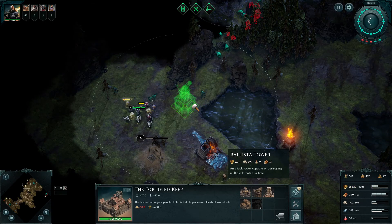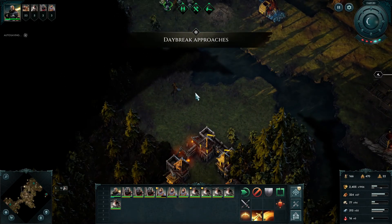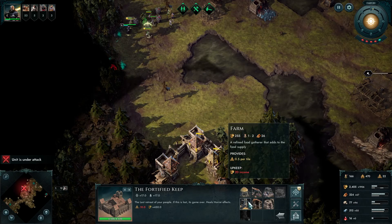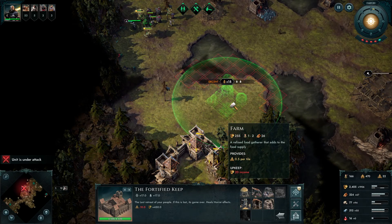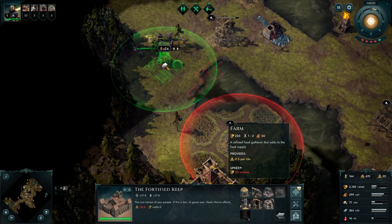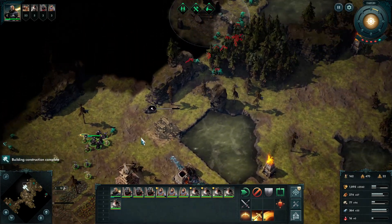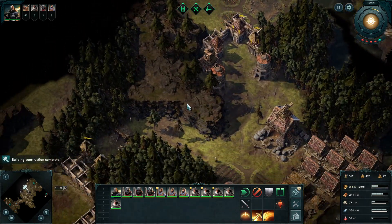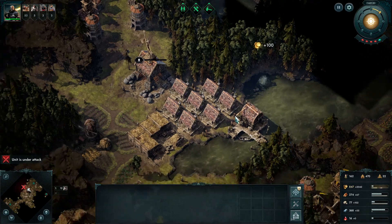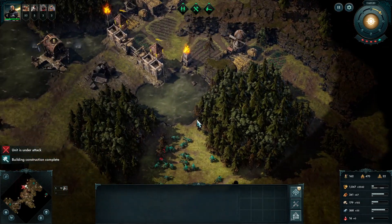They're not going to do anything if a wave pops in, but they'll stop the random gribbly just sort of wandering up to it and touching it. Grab some money because I assume I've got some panic defences to build soon.